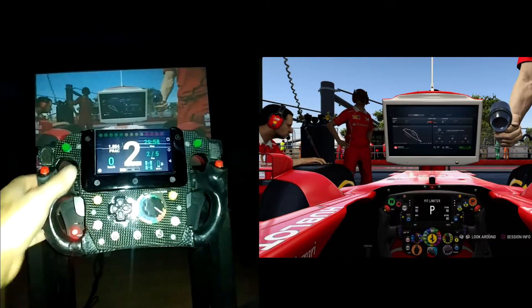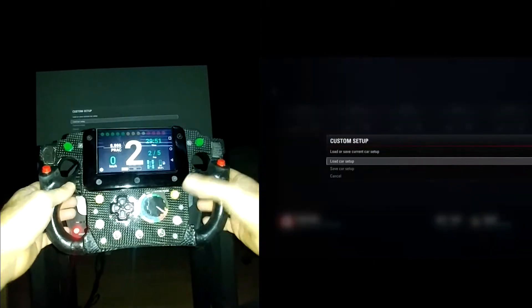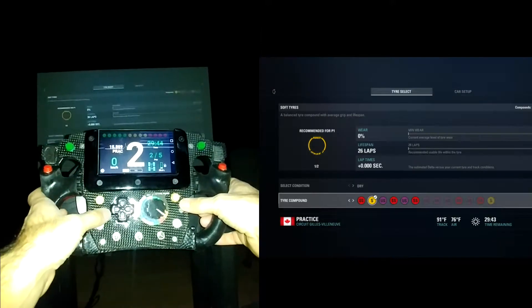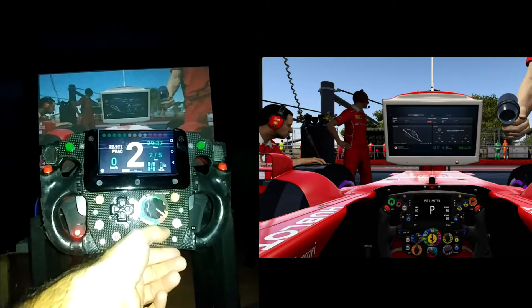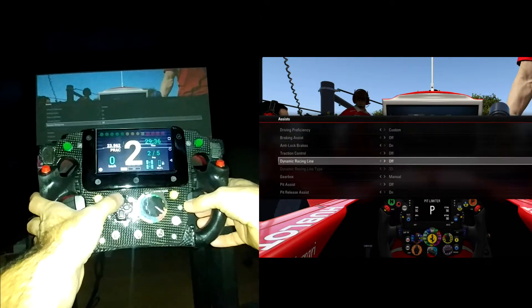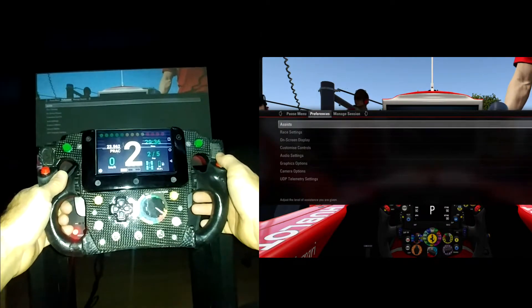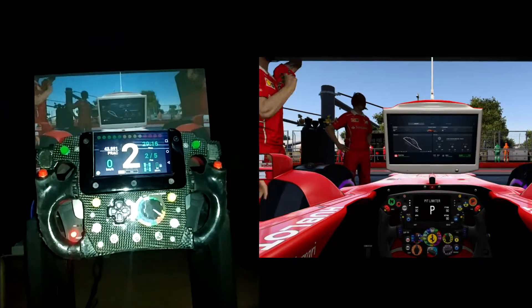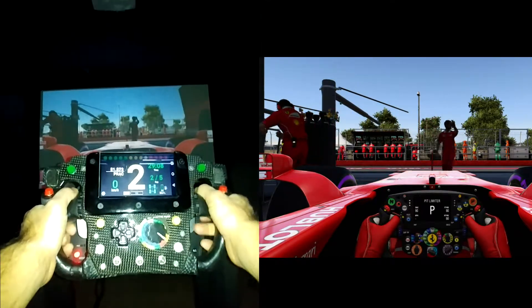Hello everybody, welcome to my channel. Today I am happy to show you the project I've been working on for the past two months: a homemade F1 wheel working on PlayStation 3 or 4. It's based on the Thrustmaster T300RS — it uses the same hardware, and I used some parts of the original T300RS steering wheel. It also has an interesting option: a screen for telemetry. I believe it is the first F1 steering wheel ever working with telemetry on PS4.